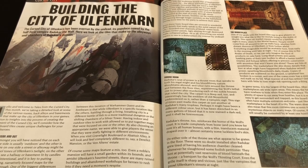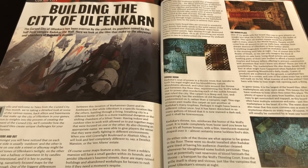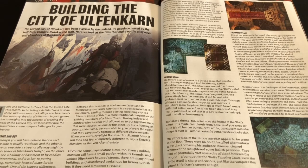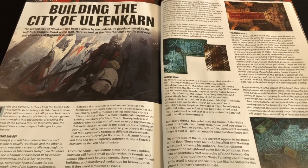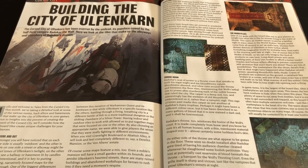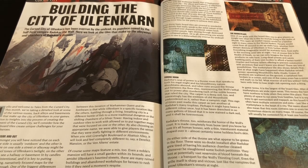The article that is of particular interest to me is 'Building the City of Ulfenkarn' — a four-page article looking at the artwork of the tiles that came with Warhammer Quest: Cursed City. I was surprised to see this at all. When I reviewed last month's issue, I said it felt like they had covered all aspects of Cursed City that they really could, and the sign-off felt like a farewell to the whole series. And yet here we are again — and this article really does feel like filler. It is the puffiest of puff pieces.